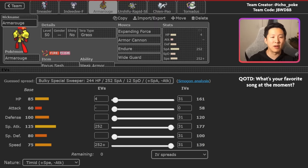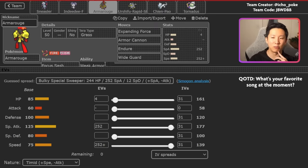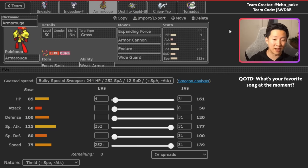Wide Guard is one of the best moves in the format and probably one of the most underplayed right now. Think about all the spread moves that exist - Bleakwind Storm from Tornadus, Earthquake and Rock Slide from Landorus, Make It Rain from Gholdengo, Dazzling Gleam from Fluttermane. A single good Wide Guard can completely swing momentum in your favor. The idea behind Armarouge is that with Weak Armor your opponent gives you speed boosts. You can lead Urshifu plus Armarouge, go U-Turn into Armarouge to activate Weak Armor immediately, pivot Urshifu into Indeedee to set up Psychic Terrain, then just click Expanding Force for large amounts of damage.